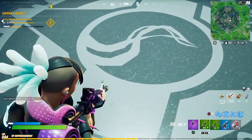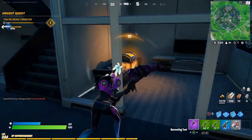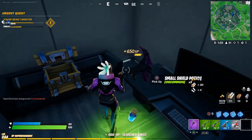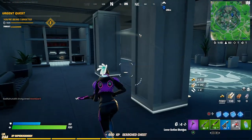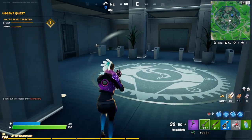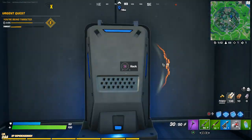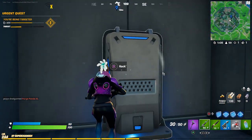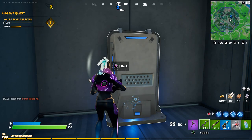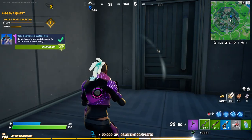Go all the way to the bottom layer — this is it right here. You'll see this emblem on the ground, and there's also a chest over here. Once you're on the very bottom layer and you see the emblem, there's a door on the left. Go through this door and this is where the hub is. It says 'hack' — hold Square and you should be good to go.